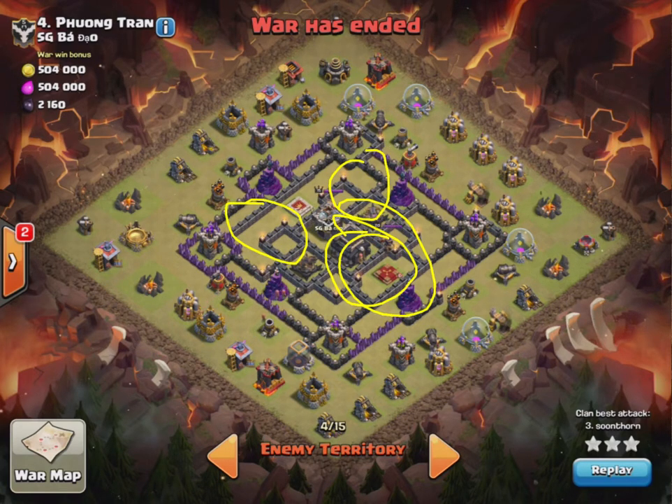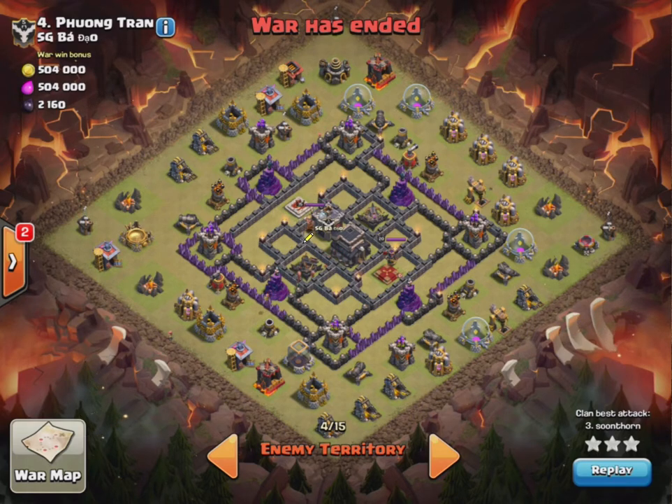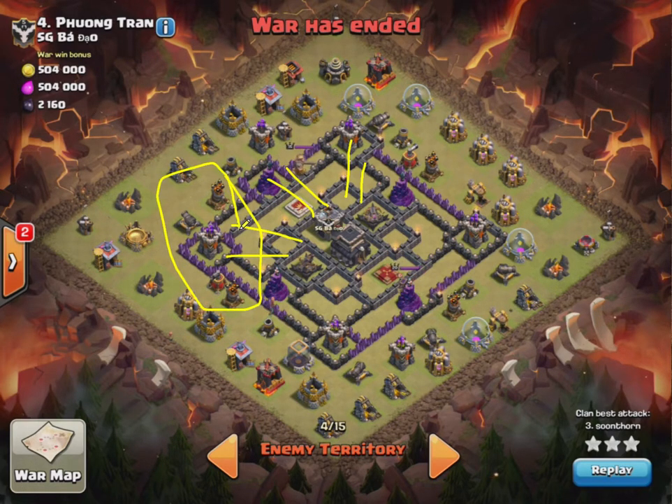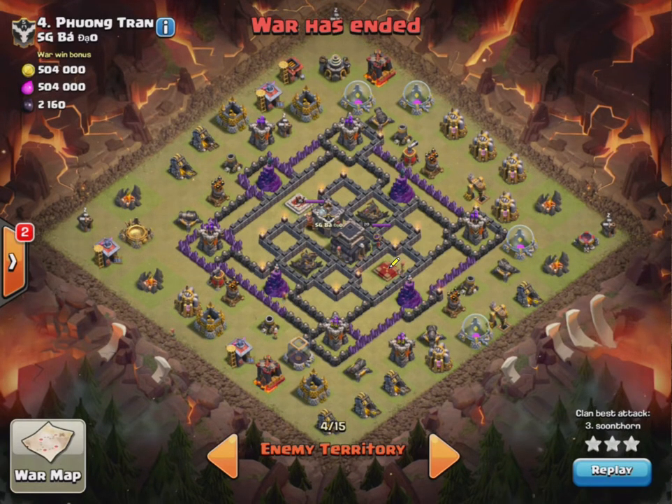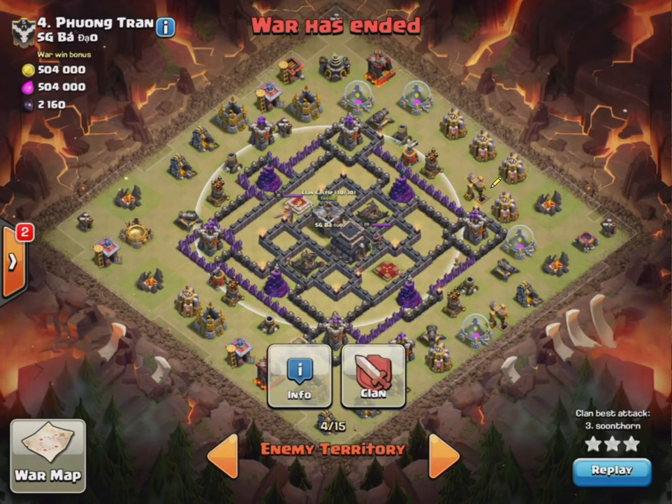They're going to end up spreading once they get to the middle — they'll spread like this, which is fine, as long as not too many go to this side for these two air defenses, because that could cause a problem. As soon as I drop the dragons, ideally I want them to get to the middle before I drop the king, and the king lures the clan castle.